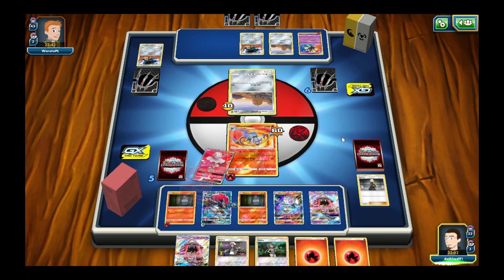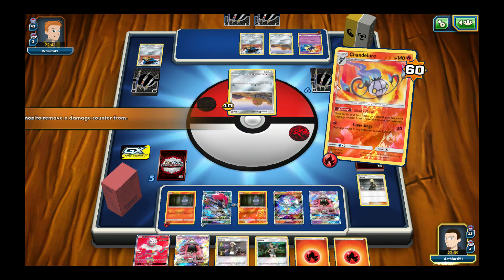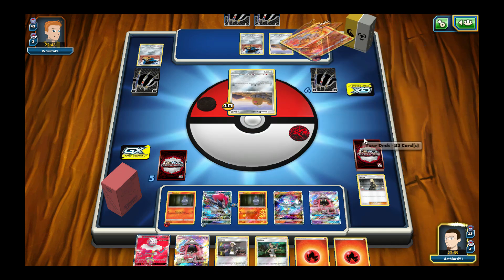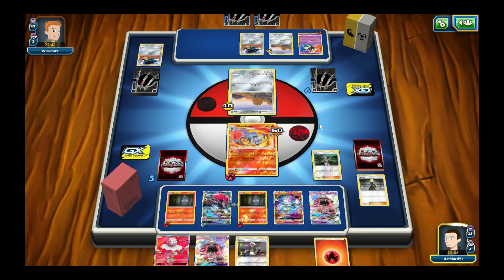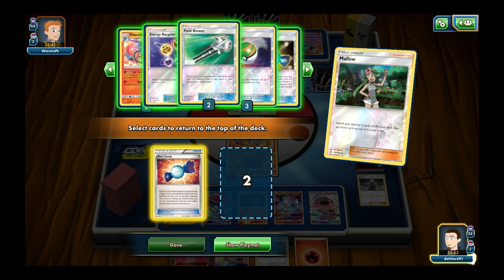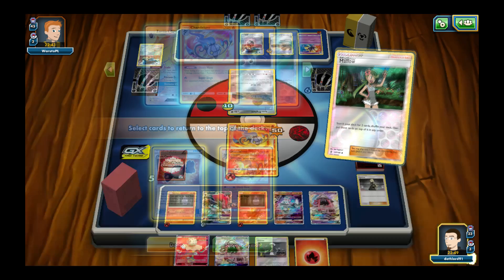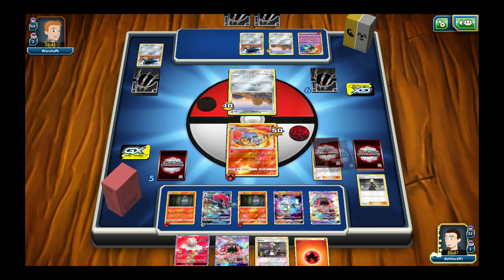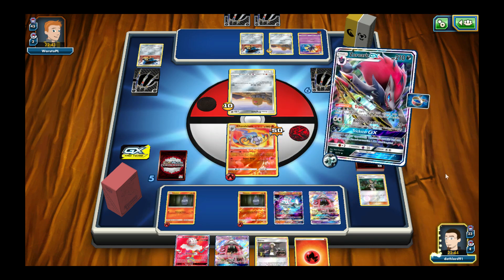That hurt — not like I can knock you out next turn. Shady Move — remove from here, put it on that one. Put this here, go hit Mallow, grab Rare Candy and a Chandelure because I don't have another Zoroark on the bench. Trade the full arc with Cephalon.